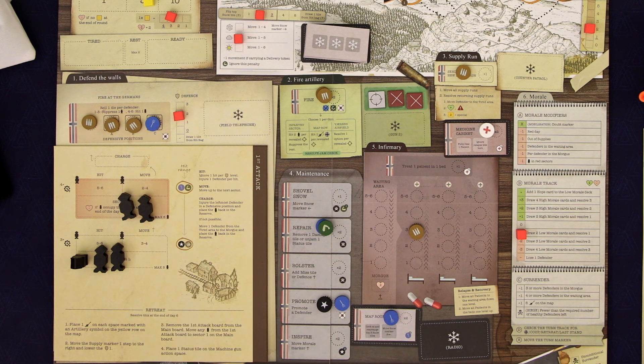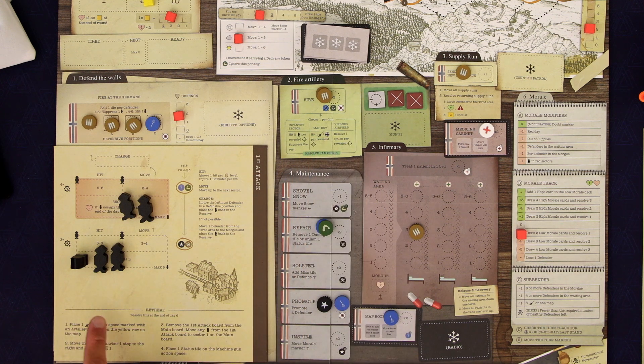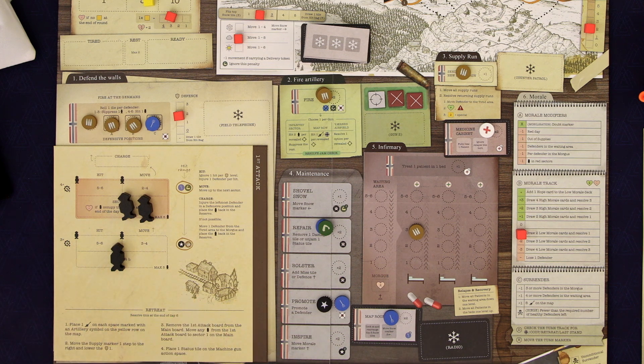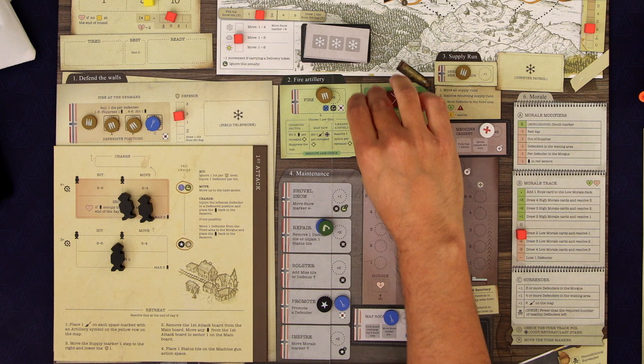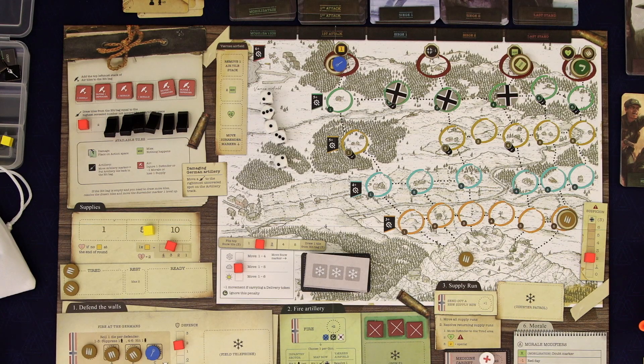Let's attack back here. We'll take the morale hit but I think this will be better. When we attack the infantry sector we get to remove two and suppress the rest. Now we're rolling for a jam — we just need anything but a one or two. Oh no — terrible rolling. We've jammed our gun completely. That's unfortunate.